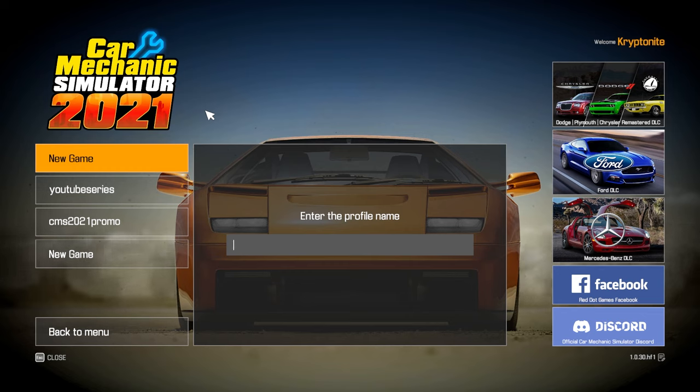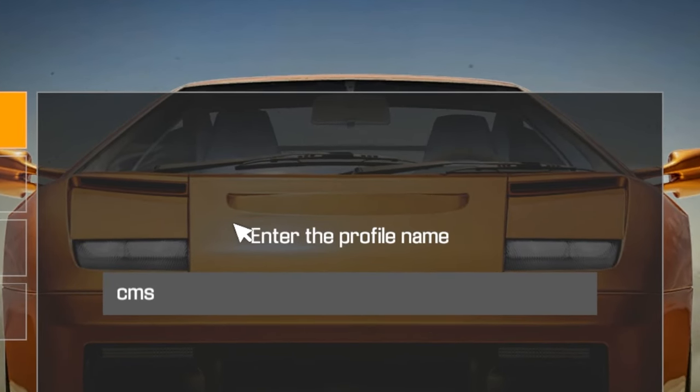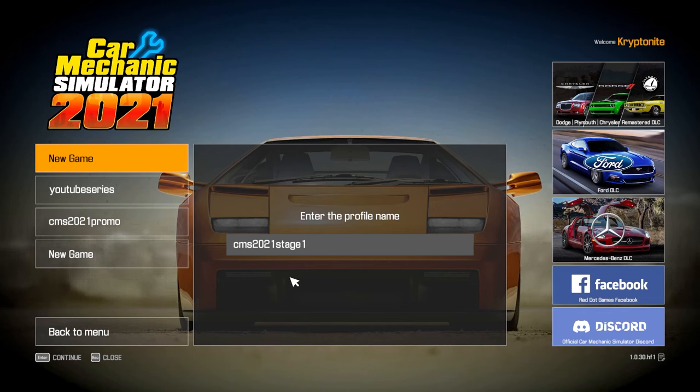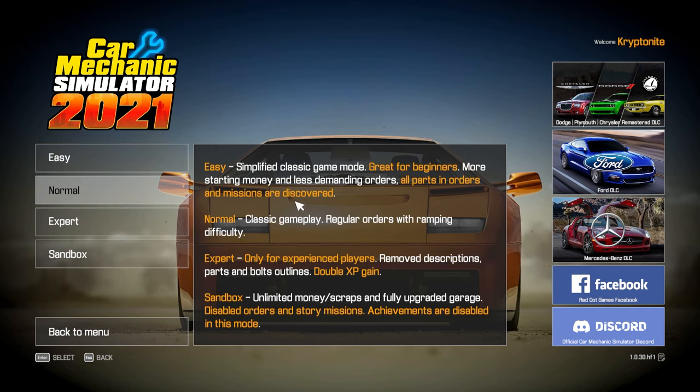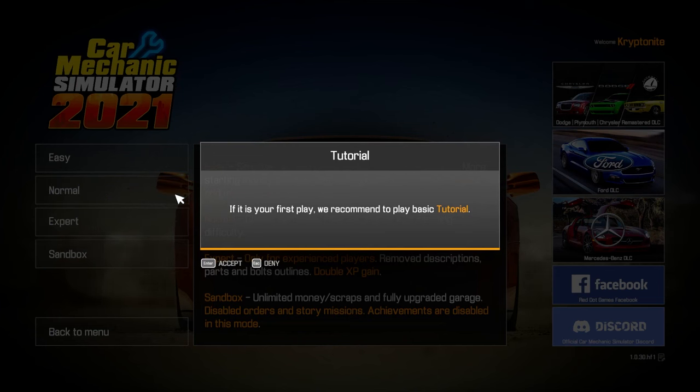First up, we want to fire up the game, and once you're on the main menu, select new game. For the profile name, what we want to do is type in 'CMS 2021 stage 1' — that is the code that will activate the secret code. Once we press enter and continue, we can select whatever mode we're going for — we'll select normal.